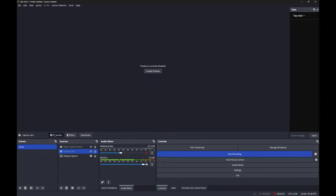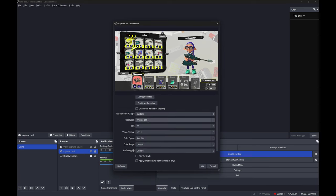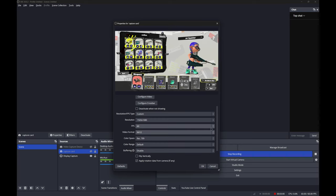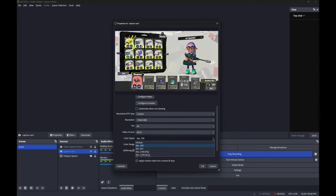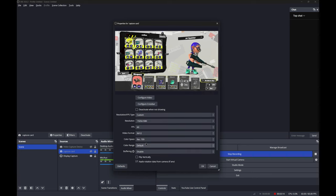The second thing: if I go to my Capture Card and hit Properties, there's a bunch of settings. You probably want the resolution set to whatever you want to work with, 60 FPS, NV12 — because that's the format OBS will output, so less work to convert — Rec. 709 Color Space, and then your color range. Buffering you want turned off. We're going to go through color range today.